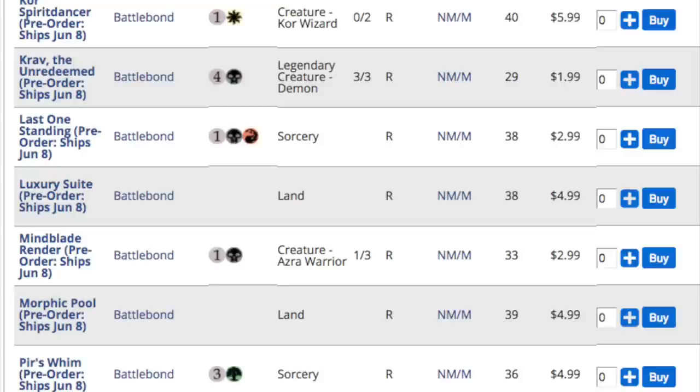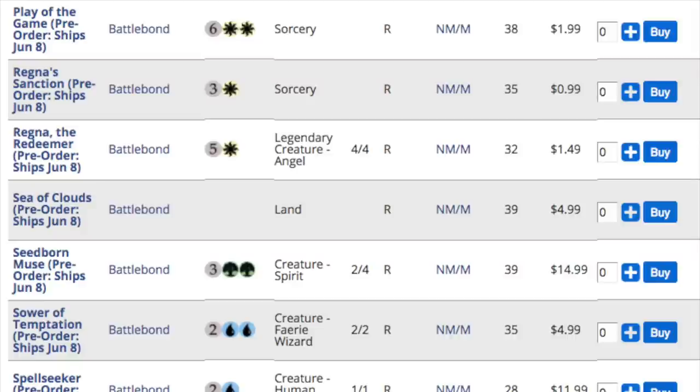Reprints — some say when cards reprint the price goes down, and yes, I understand that, but normally the card will go back up in price, especially if it's Doubling Season, especially if it's a staple. Should you buy a Doubling Season? If you need it, buy one — this is a good time. Should you buy a Seedborne Muse? Yes. Greater Good? Yes. Buy Magic to play Magic, don't buy to speculate.